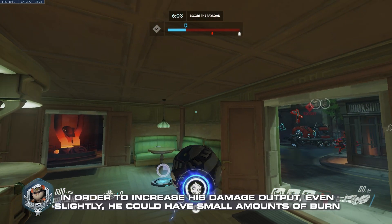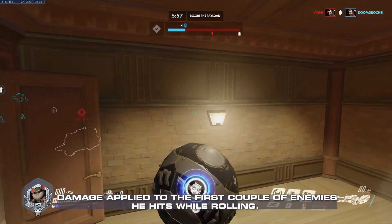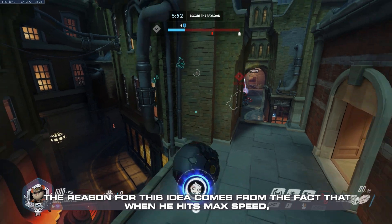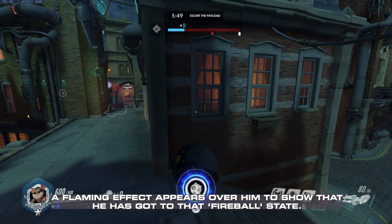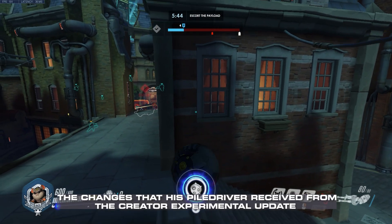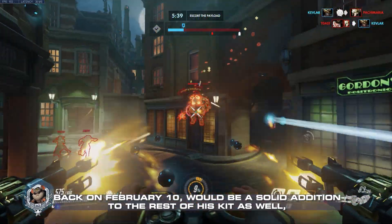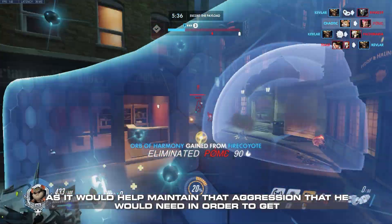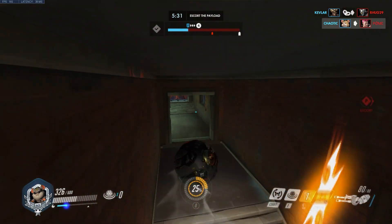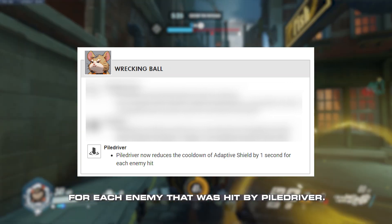In order to increase his damage output even slightly, he could have small amounts of burn damage applied to the first couple of enemies he hits while rolling. The reason for this idea comes from the fact that when he has max speed, a flaming effect appears over him to show that he has gotten to that fireball state. The changes that his pile driver received from the creator experimental update back on February 10th would be a solid addition to the rest of his kit as well, as it would help maintain that aggression needed to get higher amounts of value with his damage. The update made it so that his adaptive shield cooldown would be reduced by 1 second for each enemy that was hit by a pile driver.